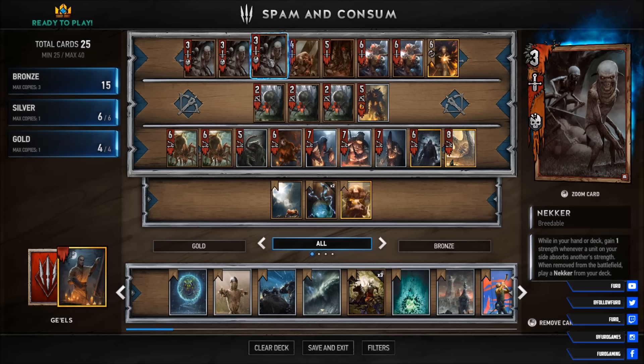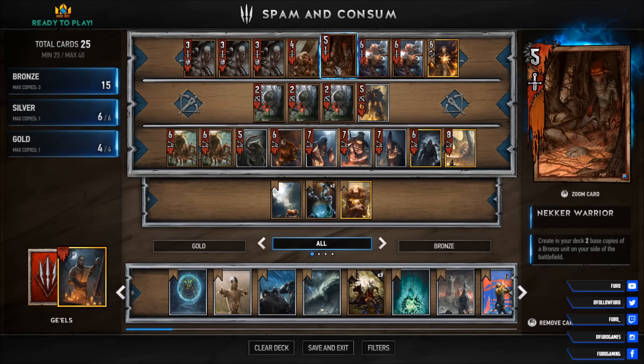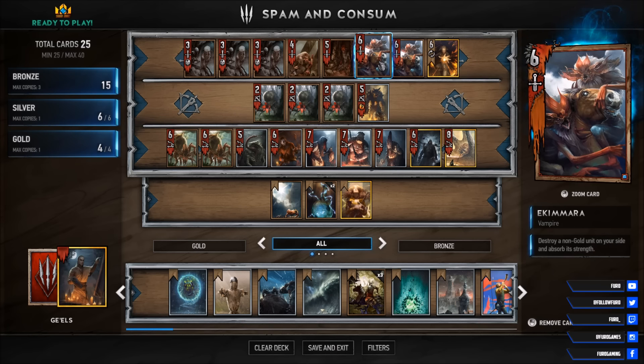To keep your board presence active, we are running the Nekas alongside 1 Nekavaria. This should allow you to have at least 1 Nekar hanging on the board for the whole game. For the consuming part, you have the ghoul, and you have the Nekamara active.